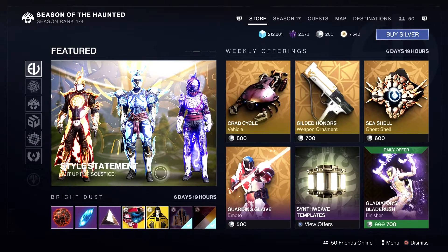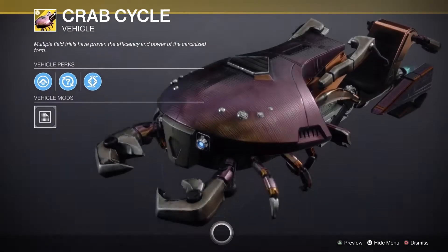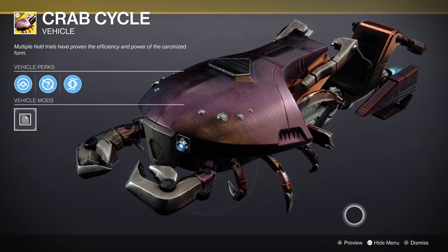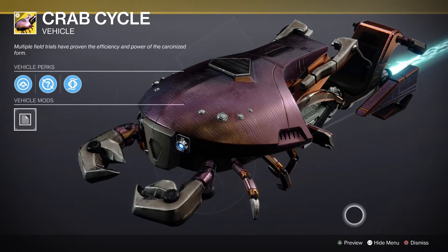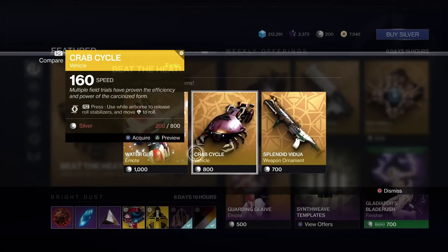Next we have the Style Statement Set for the Solstice armor — I am not a huge fan of this season at all. Then we have Beat the Heat, and this is absolutely amazing — look at that little crab cycle, just like the spider we got not too long ago. But the legs don't flap when you boost; it doesn't flap like it's being blown away.